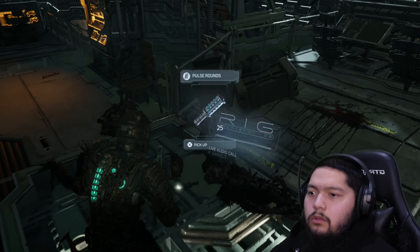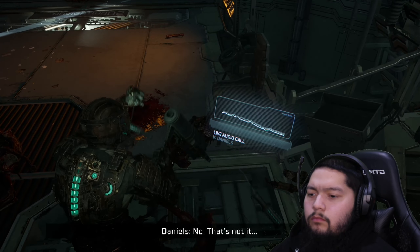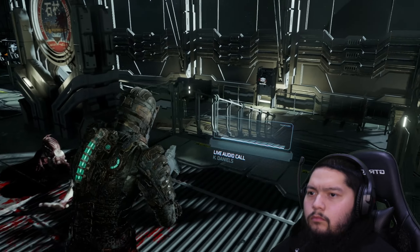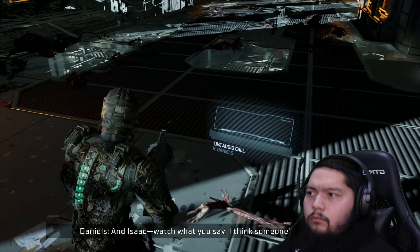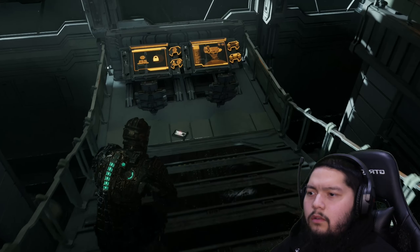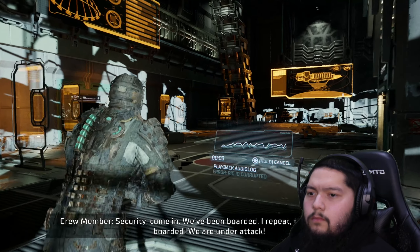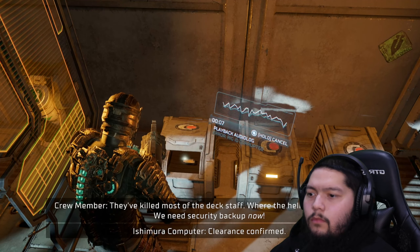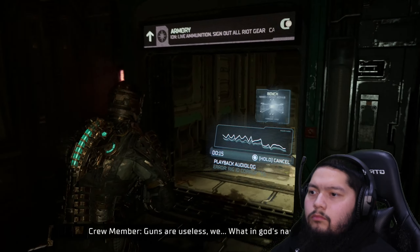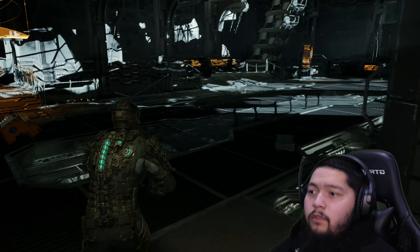I went right through all of my pulse rounds. I'm getting weird spikes on local comms. The comms array is spreading. The door to communications should be open — I'm gonna head down to the comms control station. Isaac, watch what you say, I think someone's listening in. Security request retrieved — we've been boarded, the ship has been boarded, we are under attack.